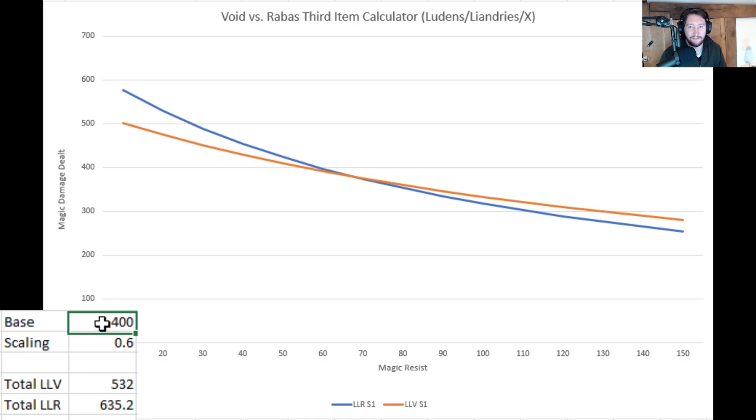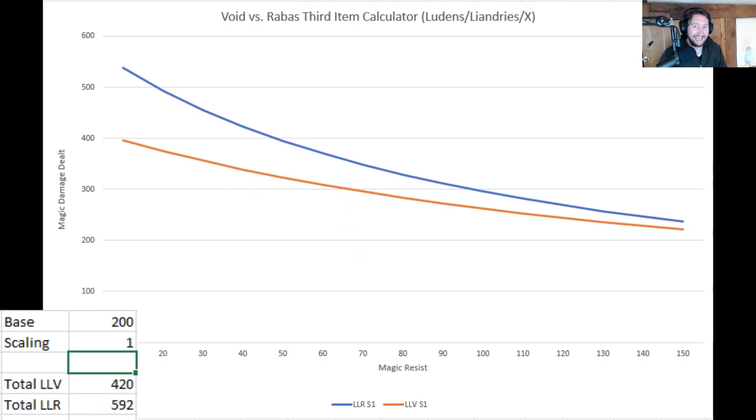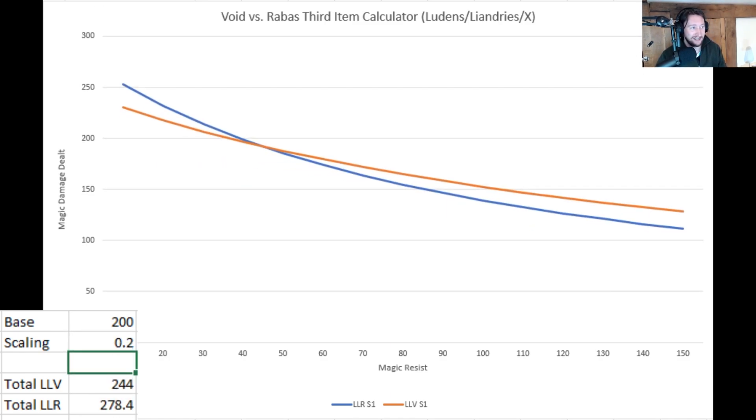There are very few abilities that have 400 base damage. But if we also change the scaling to 1.0, the higher the scaling the better Rabadon's becomes. But the lower the scaling, the better Void Staff becomes. So it really depends.